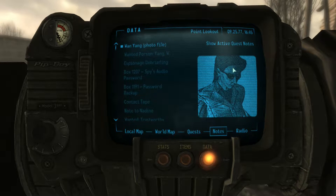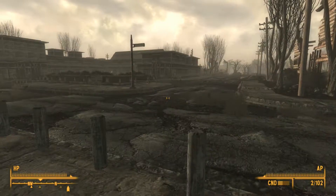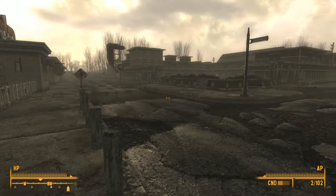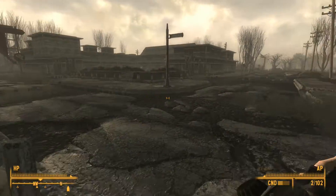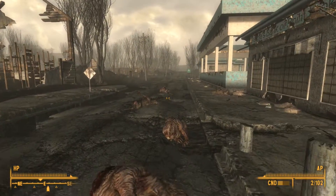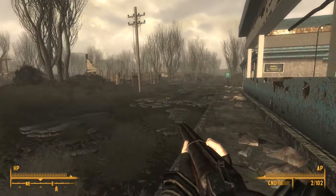We have that bulletin, we have a file. Search for clues about the fate of Yang — so I'm assuming if we find said Yang, assuming she's dead, let's head over to the mansion. Let's pull out the shotgun and head over to the mansion.